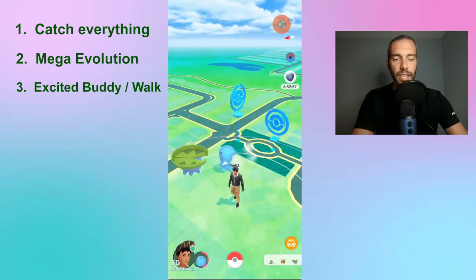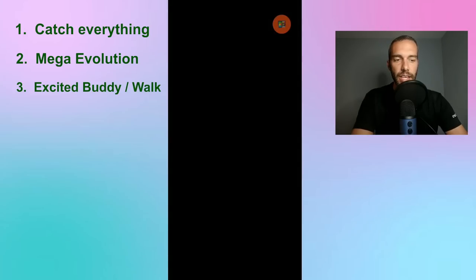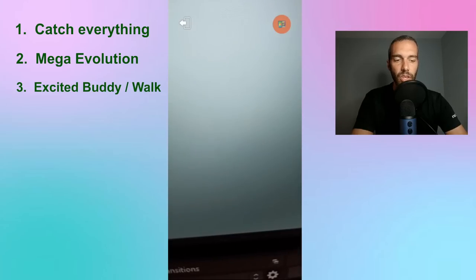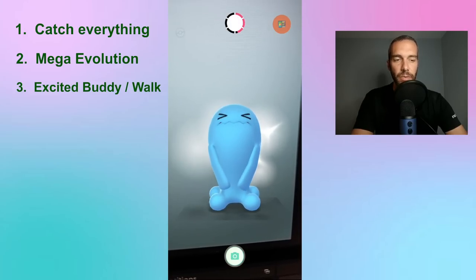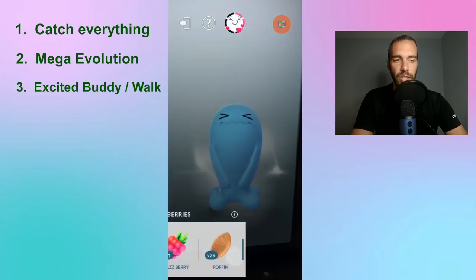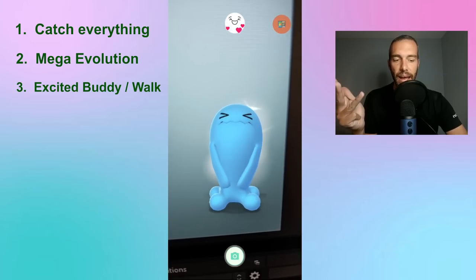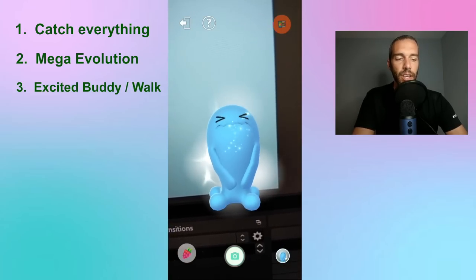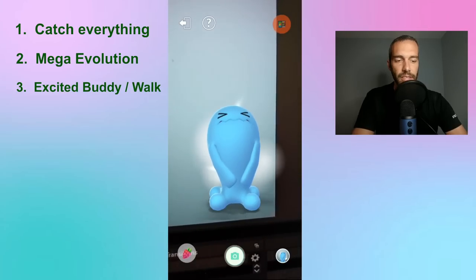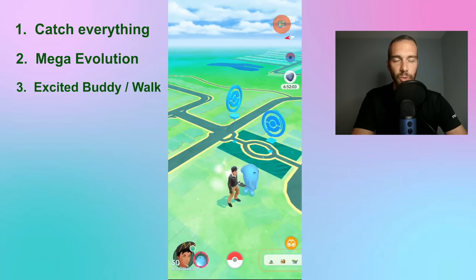The third tip is getting your buddy excited and walking it. I'll link the method in the description below. Basically you can get your buddy excited without a Poffin by setting a timer and always feeding it, playing with it, taking pictures of it, battling with it, and walking with it. You want your buddy excited because it's only half the distance for walking, which helps with XL candies, and it gets you quicker to best buddy.